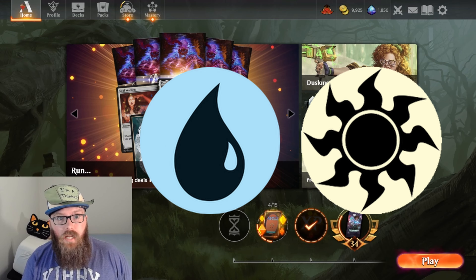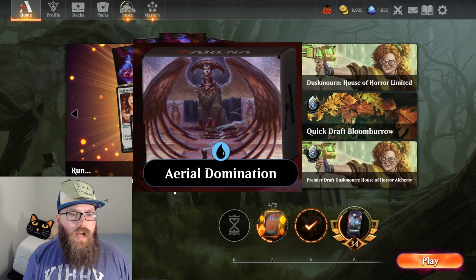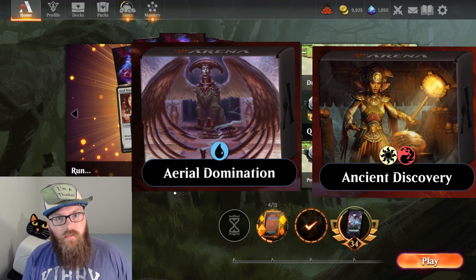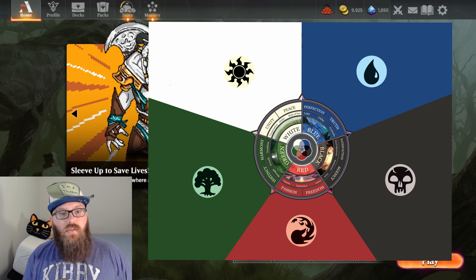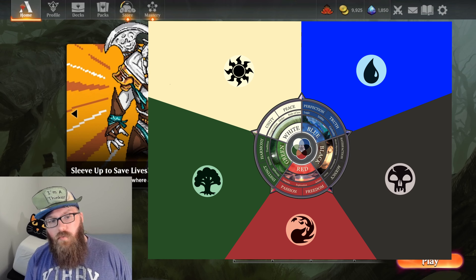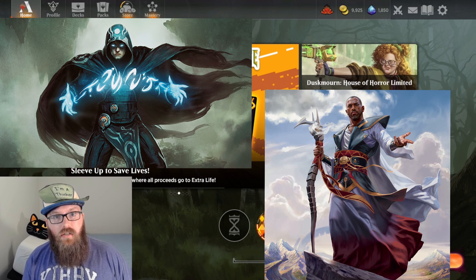So it's a blue-white deck. We've had mono-blue decks and we've had a deck with white in it, but this is the first time we've seen these two colors together. Now when it comes to standard, at least I associate the Azorius colors — Azorius meaning the combination of white and blue — with control decks.